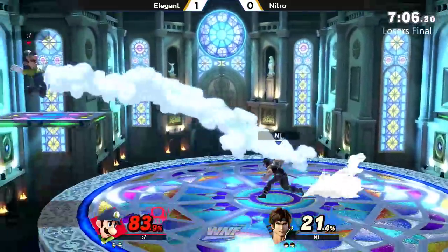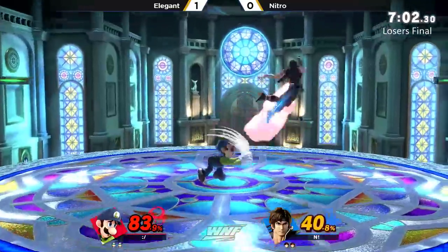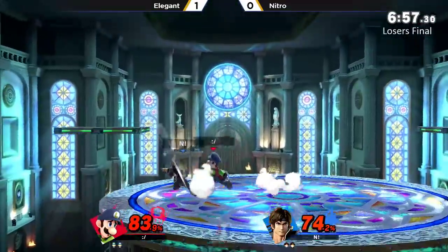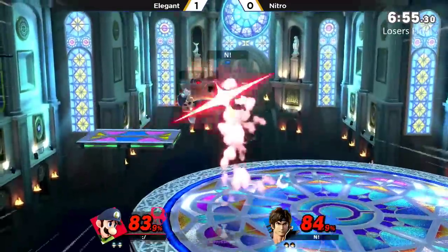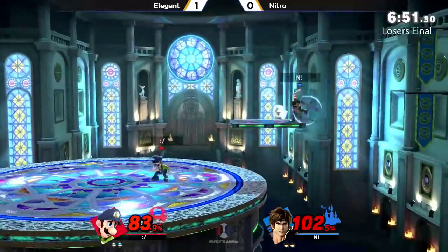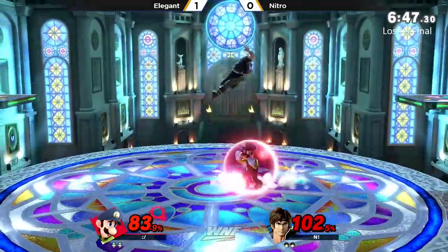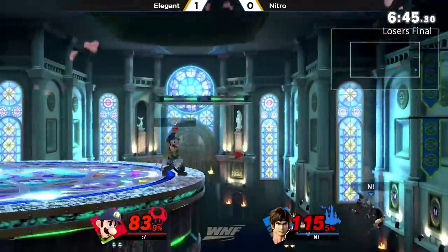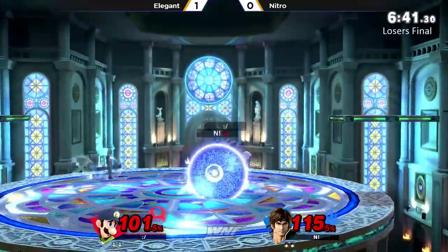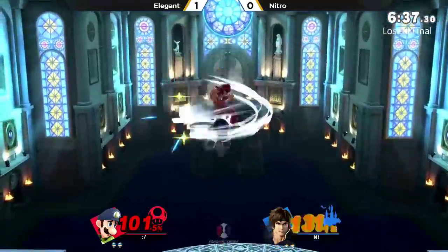Out of Holy Water. Great use of the dash attack. I like how Nitro was trying to set up a zone there with the back air, but Elegant very smartly zone breaks it and is holding on to mid-stage. I feel like we keep seeing the same thing from Elegant against these Belmonts — where he's struggling, he's struggling, he gets the first stock, and they just open him up real fast on their second stock.